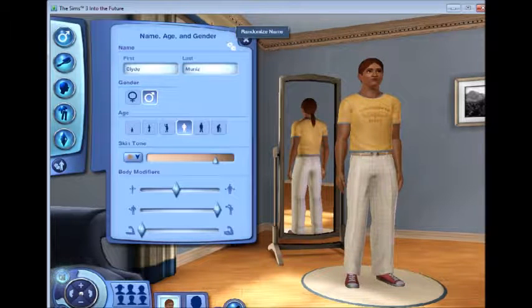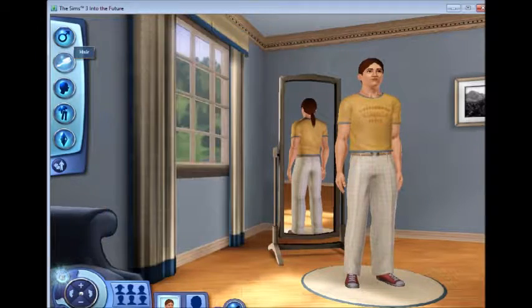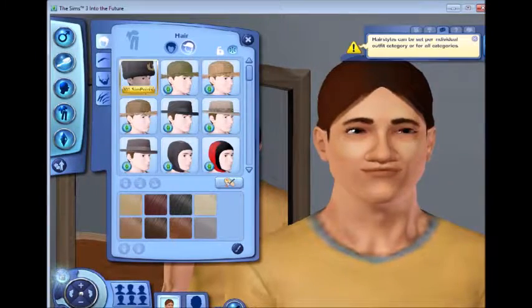I've got it on this and I'm starting up a new family. I'm not going to use any cheats, just so I can get it going as long as possible. I'm going to create in Sims 3. I've got a quest for young adult parents, a daughter and a son. So I'm going to make them up.